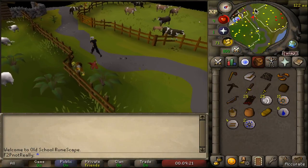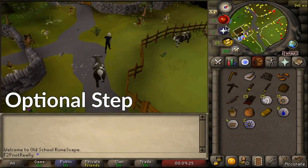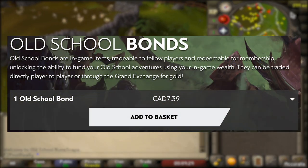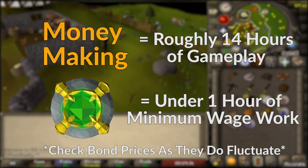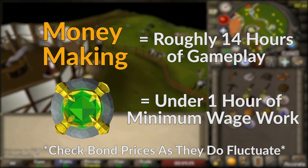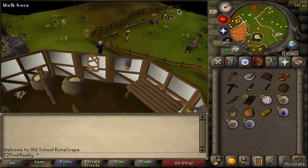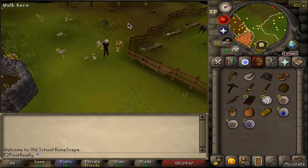As we make our way there, I want to present an option for those who are more eager to PK: purchase a bond alongside your membership. The money-making step in this guide will be a 14-hour process, and buying and selling a bond to the Grand Exchange skips this step while providing greater starting GP. I have yet to purchase a bond myself, but I can see its value in exchange for time, hence why I present it as an option.